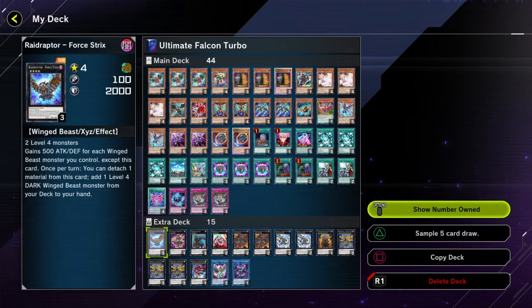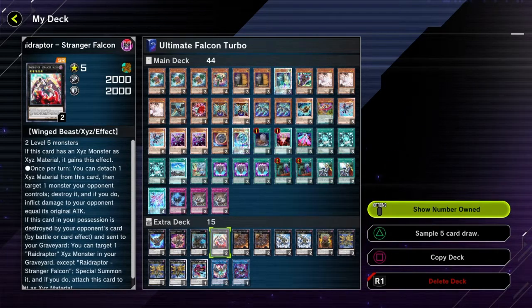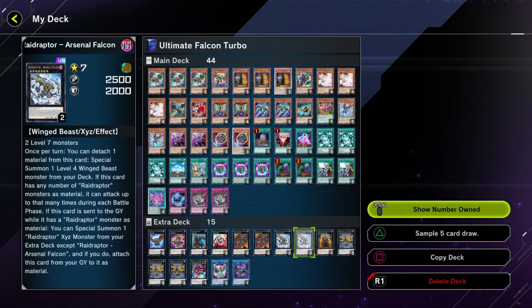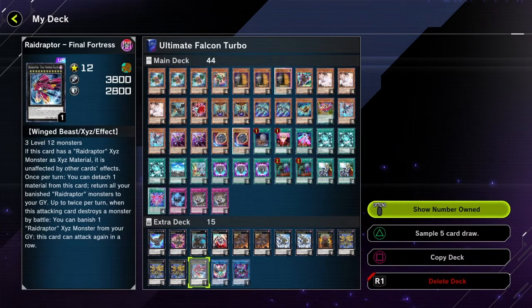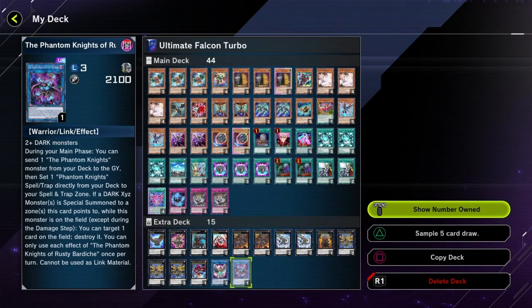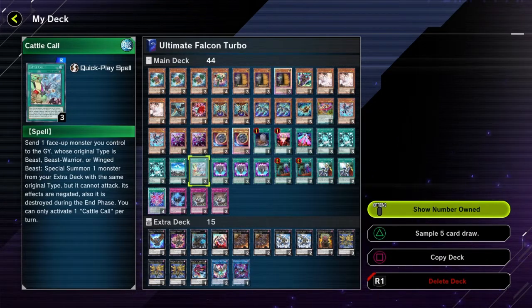In the extra deck we play a single copy of Four Tricks, one Gagaga Magician, one Raider's Knight, one Stranger Falcon, two copies of Revolution Falcon Air Raid, two copies of Arsenal Falcon, one Duo Dawn King Kalyuga, three copies of Raid Raptor Ultimate Falcon, one copy of Final Fortress Falcon, one Wise Strix, and one Rusty. That is the entire deck profile.